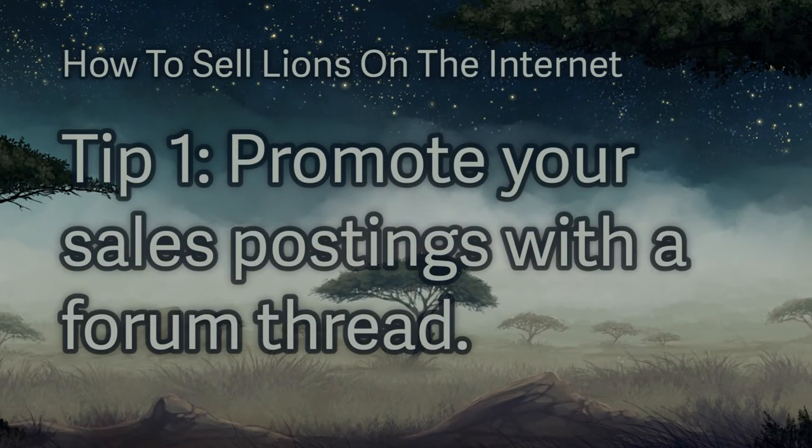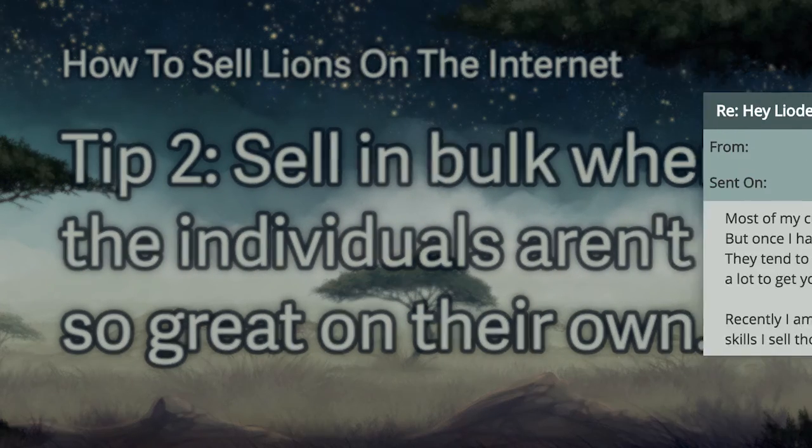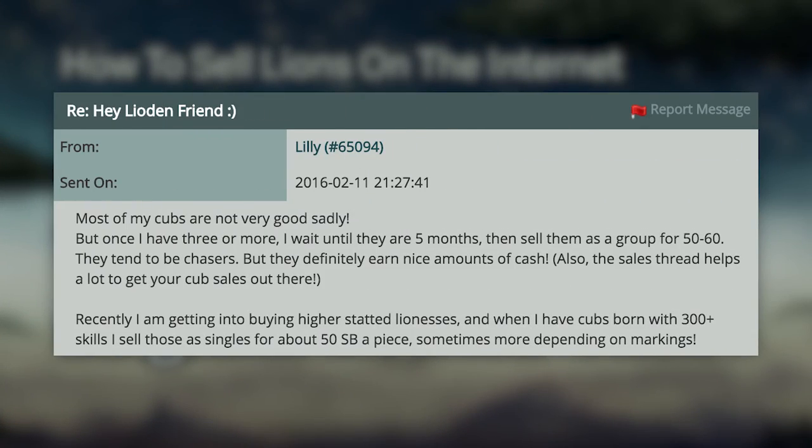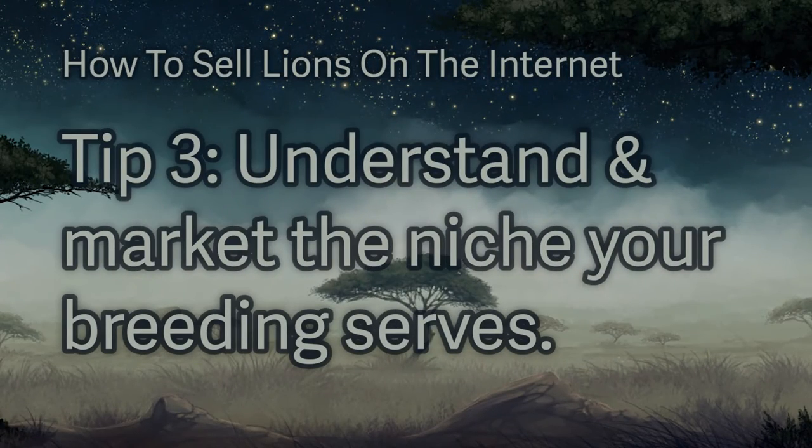Tip number one: have a forum thread for advertising lions for sale and bump it daily. This makes reaching your market so much easier — make your sales easy to find and understand. Tip number two: consider selling in bulk. If they won't sell on their own, maybe they'll be easier to sell packaged with other lions. Tip number three: find your niche. Interested buyers will remember sellers that have a consistent product — this is a good way to stand out against the competition. Maybe you're the only seller with a marking in a specific slot. Know your niche, own it, and advertise it.